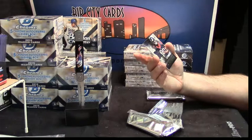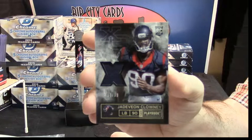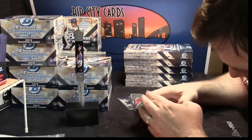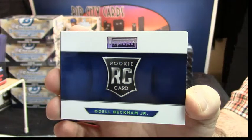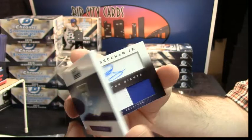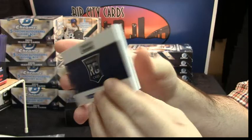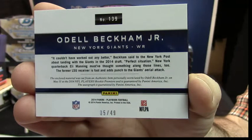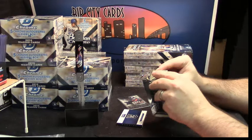How about a 96 out of 99 Jadeveon Clowney. Alright, I'll just show it to you. OBJ Booklet — it's a patch auto. It's a two-color patch auto. Odell Beckham Jr. Rookie Booklet. It is number 5 out of 49. That's what I wanted to see. This is the kind of action that I was interested in getting into. What does such a book go for? Any idea?